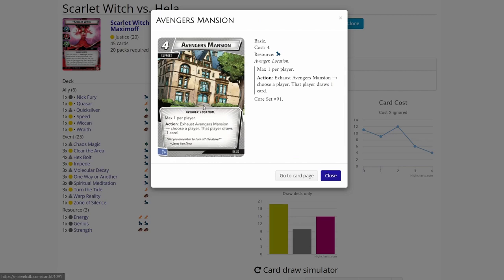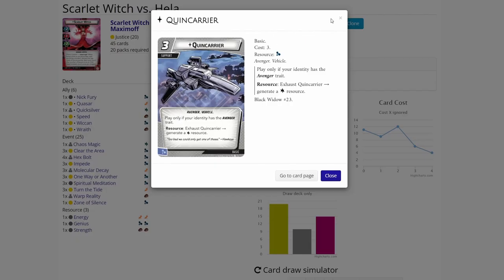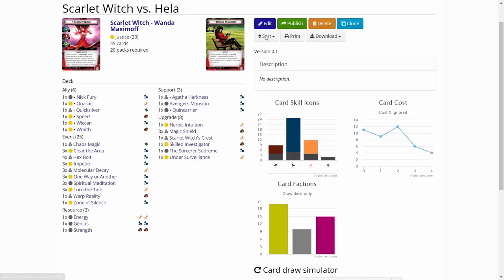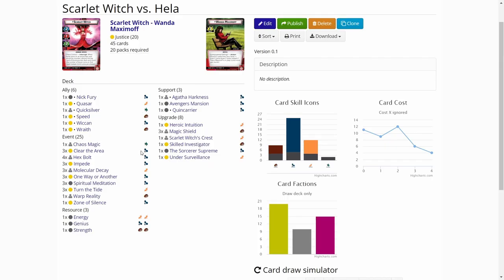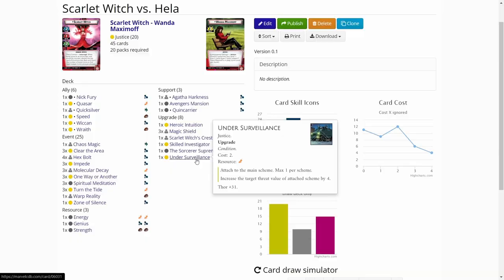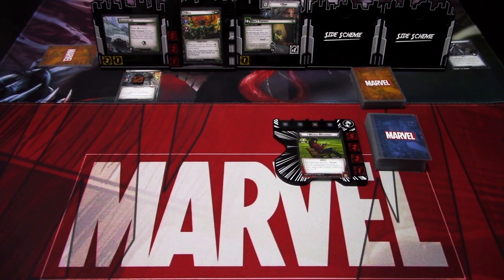For supports, we have Avengers Mansion and Queen's Carrier - nothing special there. For upgrades, we have Heroic Intuition, so our basic thwart will be three, which is quite strong. Then we have one Skilled Investigator because we'll probably be defeating side schemes easily, so we get more card draw. The Sorcerer Supreme gets our hand size up to six in hero mode and seven in alter ego. And lastly, Under Surveillance, which is always a good card in true solo. So that's basically the deck - strong Justice cards.